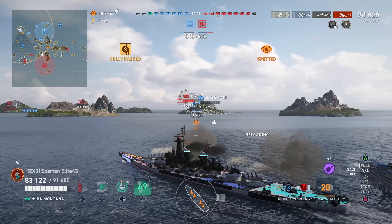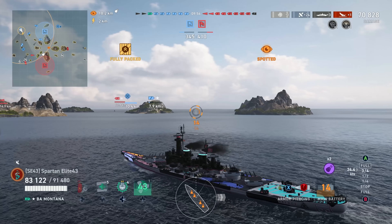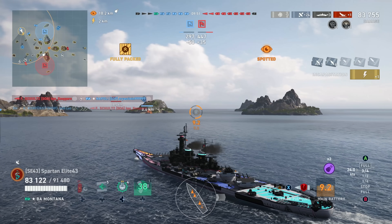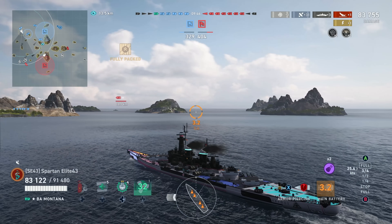The Zao is making a huge mistake by turning towards me. I've got the shot out, it looks beautiful — surely this will be the one the Zao regrets. I mean, he probably regrets it — but again, six overpens. These are plunging fire hits from this range. How am I overpinning a Zao? Remember, Zao is coated in 30 millimeters of armor — I don't overmatch it.